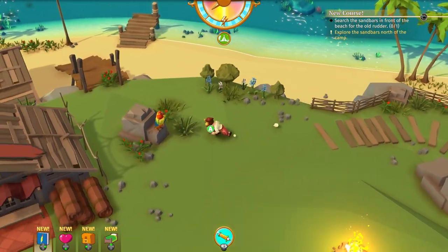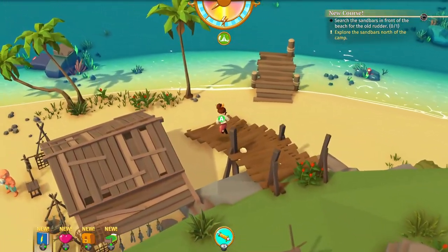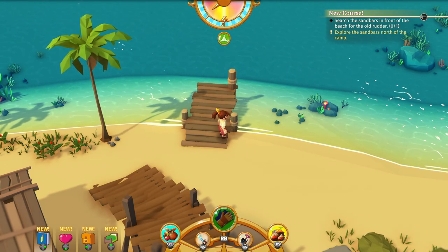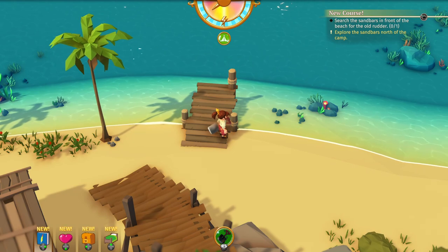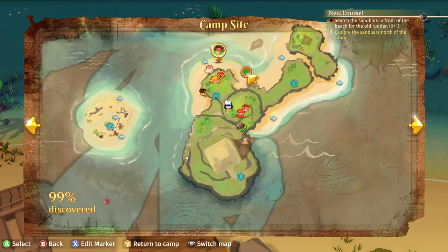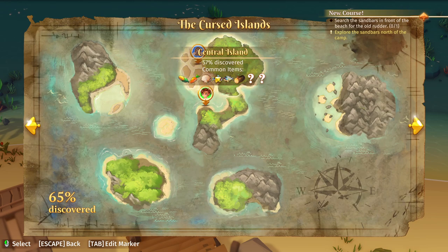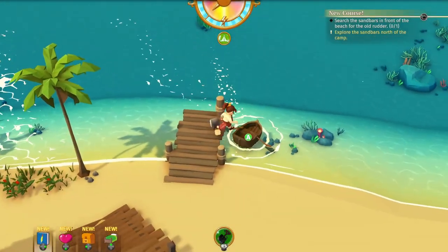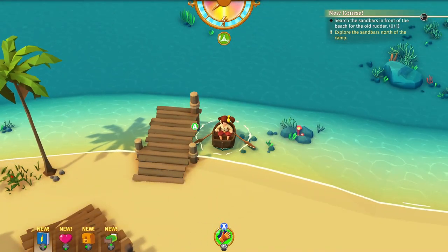So we need to explore the sandbars. Let's head in this direction. It says the sandbars are in front of the beach — it has to be around here. Has to be this little area here, but I thought we kind of explored there last time and didn't really find anything. We'll go look again. There is our rowboat and off we go.